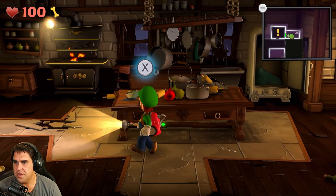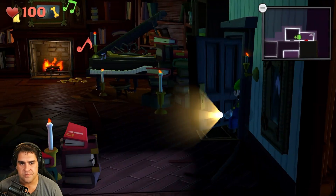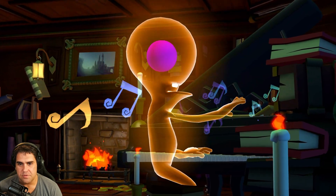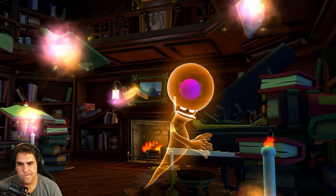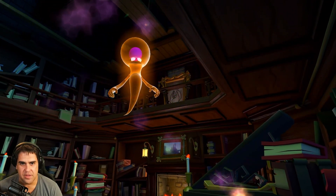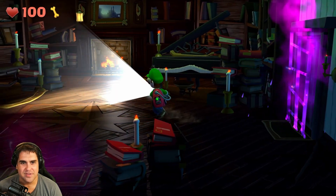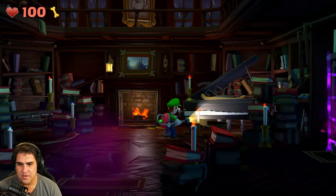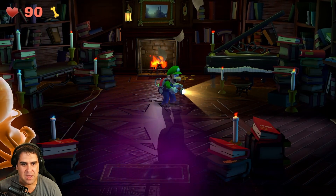I think we can go to the area we're supposed to go — come on, Luigi, pick up the pace! It's the musician ghost! What's that in his head? Is that a brain? I hear him — oh, he smacked me with a book!